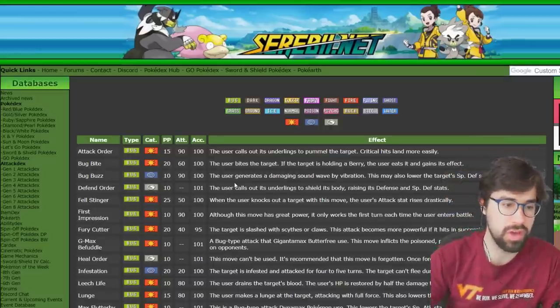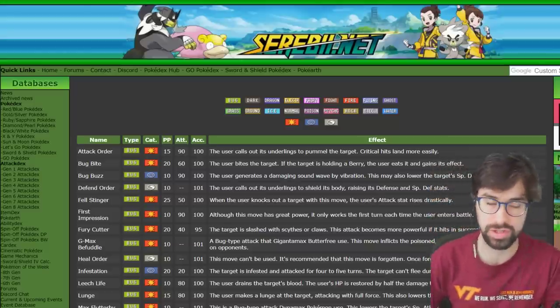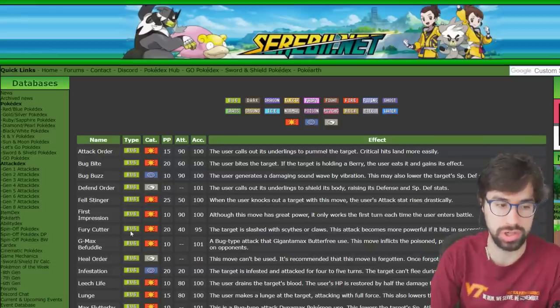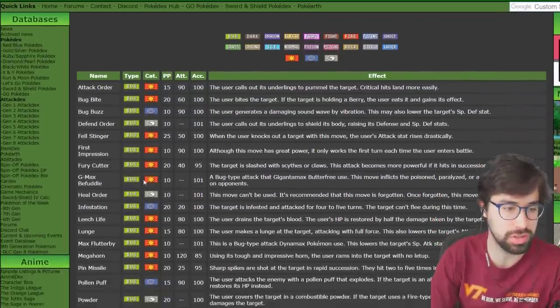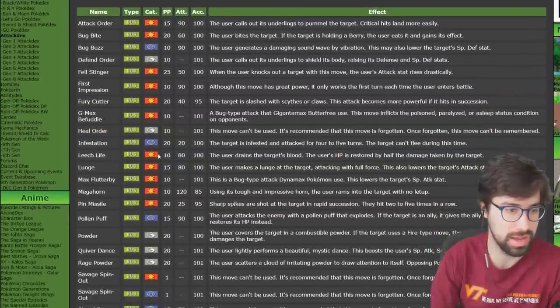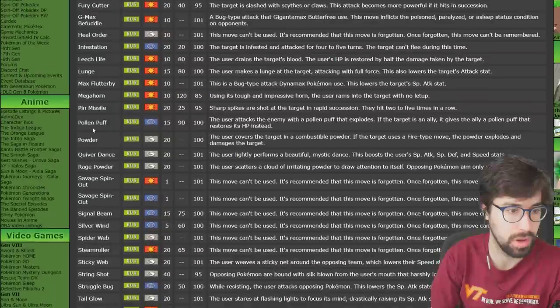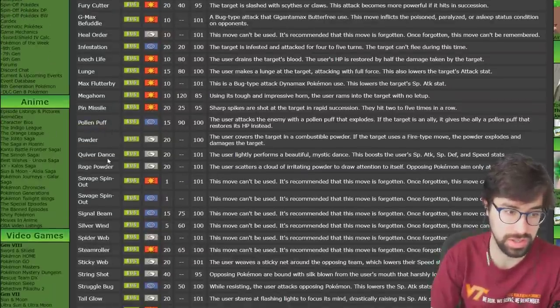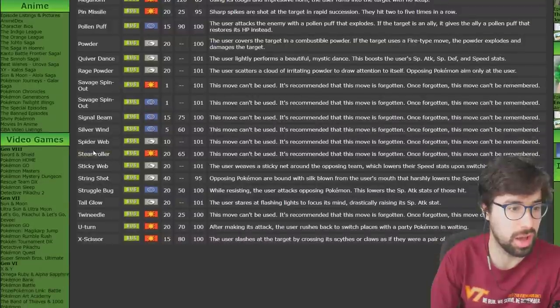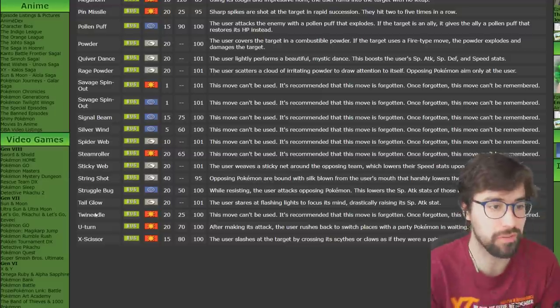First we have Bug. Good Bug moves include Heal Order, Leech Life — a high base power move that heals you — Lunge, which drops the target's Attack, Megahorn which is very powerful but inaccurate, Pollen Puff, Quiver Dance, Rage Powder, Tailglow, and U-turn.